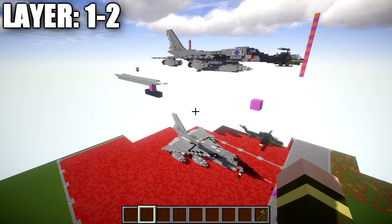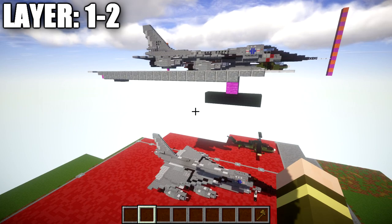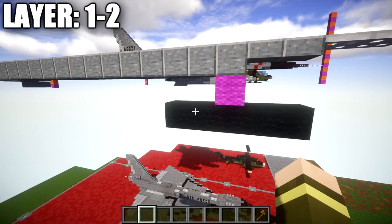For those wanting to build the landed version, make sure you start layer 2 with this polished andesite block one block of space from the ground. We have a row of black wool representing the ground level — very important. If you build it too high or too low, it's not going to sit properly on the ground. Anyways, with that out of the way, we can go ahead and get started.